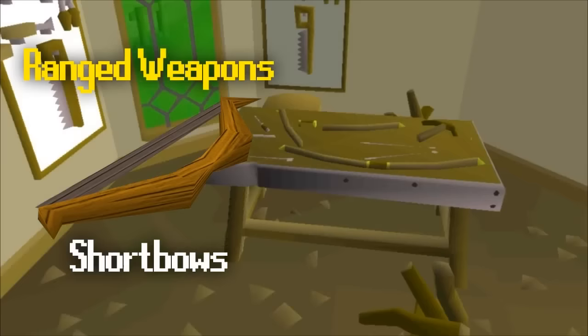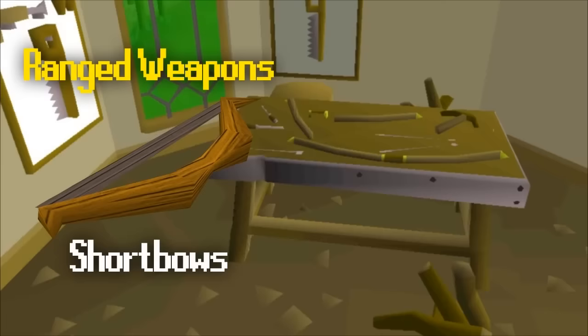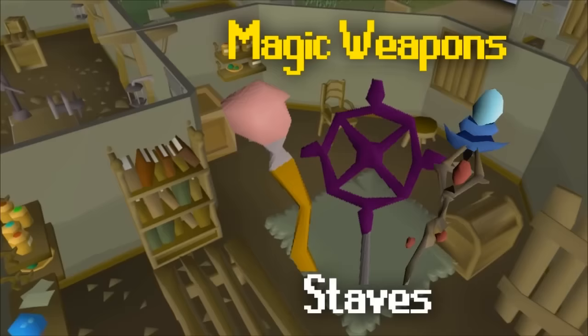For range training, buy bows and arrows from the range shop in Varrock — always use the best possible short bow you can, as long bows increase attack distance but have a far slower rate of fire, so short bows deal more damage in the long run. In free-to-play you can use arrows up to adamant, but for training ranged you should only buy up to steel. You can buy magic runes from the Port Sarim magic shop or Aubury in Varrock. Magic staffs give you an unlimited supply of that rune for whichever staff you're using.